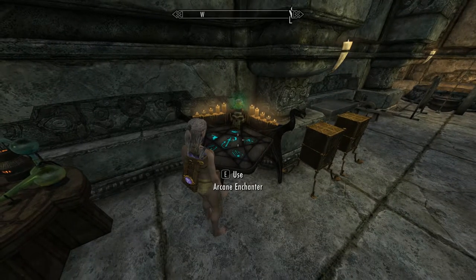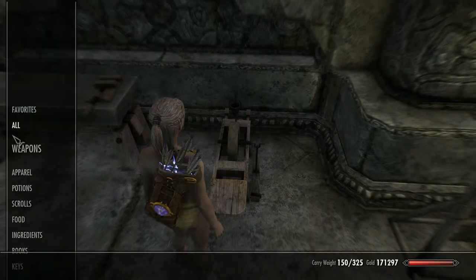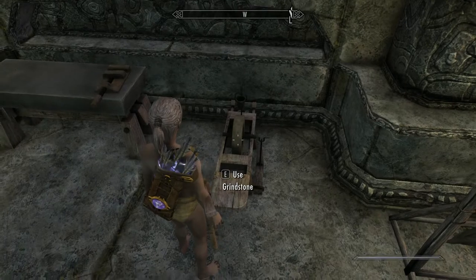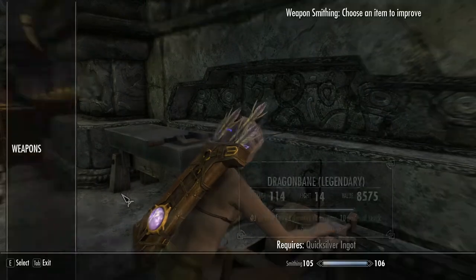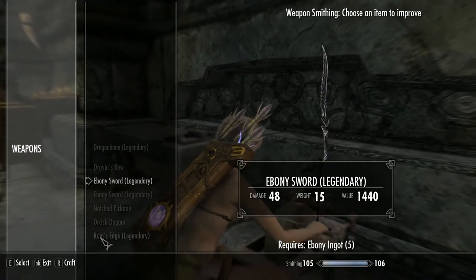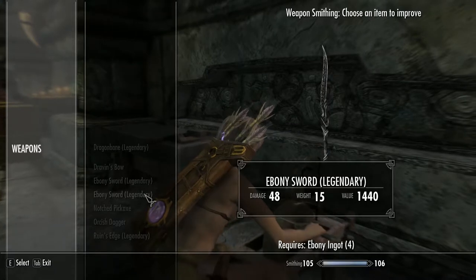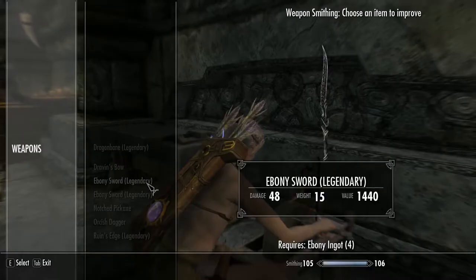Another thing to note is that when you smith with the Notched Pickaxe and you haven't got any smithing gear or enhanced smithing potions, it makes very, very little difference — basically no difference at all. It's only when you start putting on your gear and taking potions that the difference becomes more pronounced. As you can see, I did one without the Notched Pickaxe and one with, and they were exactly the same.